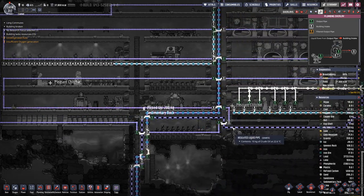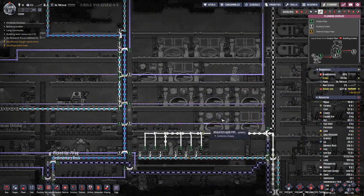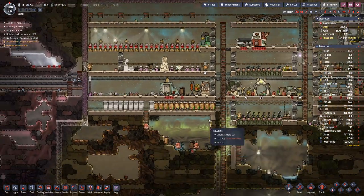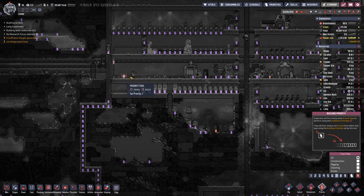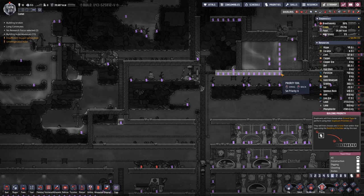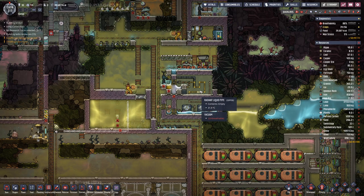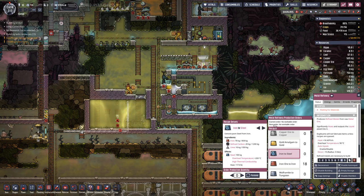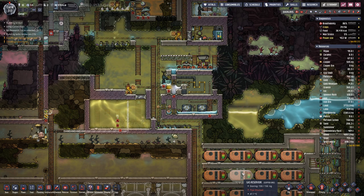This pipe is built. I'm missing this top part here — two pieces there. And then of course the steam turbine made out of steel. Where did the steel go?